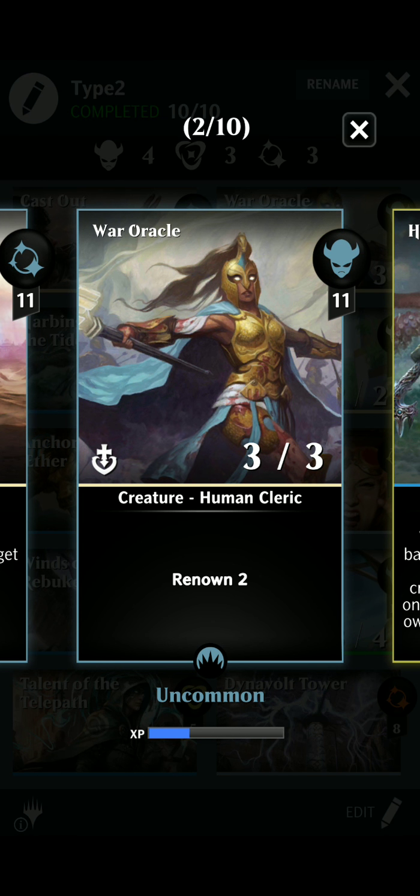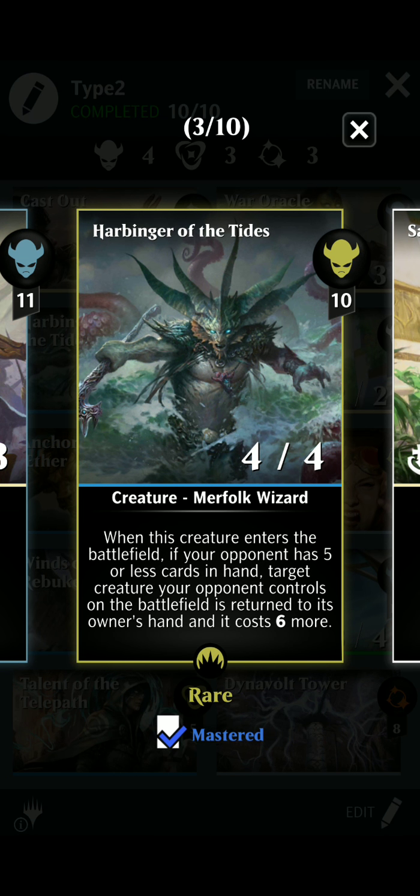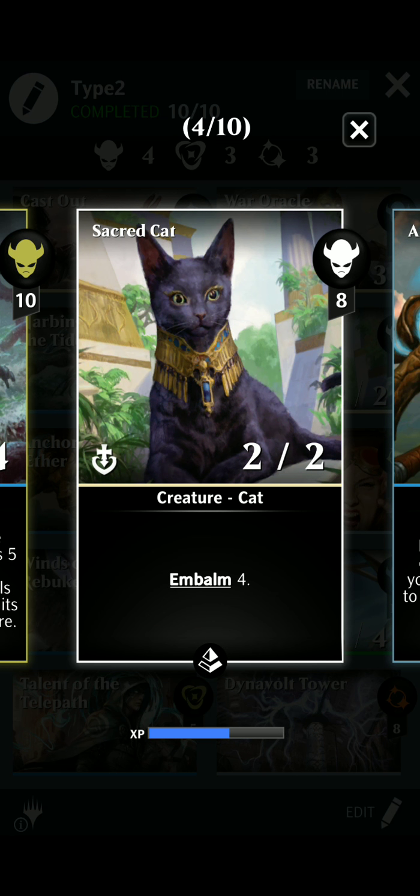We're going to use War Oracle for Lifelink. The Harbinger of Tides to put creatures back in their hand if needed. The best thing about the Harbinger is that it makes the creature cost 6 more when it goes back into the player's hand. Sacred Cat, once again for Lifelink. The best part about this is if he ends up dying, you can get him right back — Embalm 4 is huge, getting 4 gems on the board to get him back with.